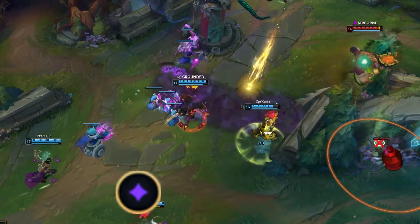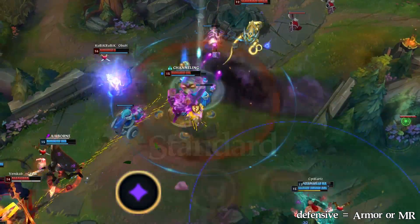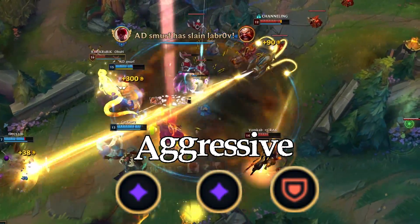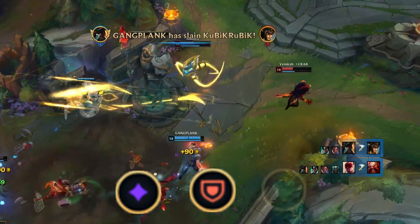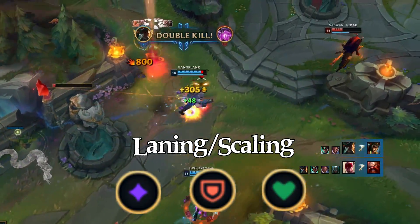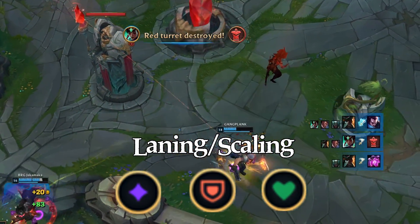For the stat runes: Adaptive, Defensive, Defensive is for a more static laning phase. Adaptive, Adaptive, Defensive is for a slightly more aggressive laning phase. Or Adaptive, Defensive with scaling HP for a mix of everything — helps in laning phase and gives you that extra HP for scaling.